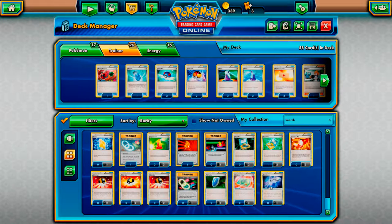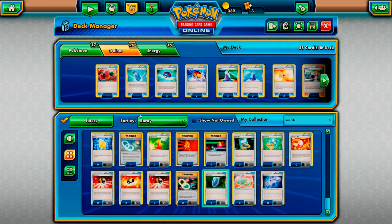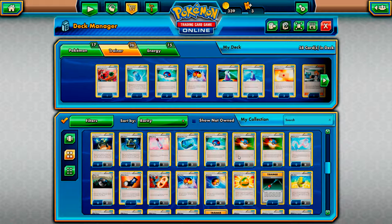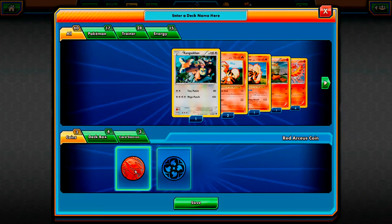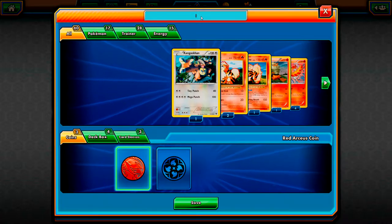If we filter for item tool - VS Seeker lets you put a support card from your discard pile into your hand, but not really. Let's get some EXP Share so we can actually save some energy when we get hit and knocked out. And that gives us 60 cards, so the deck is pretty much done.